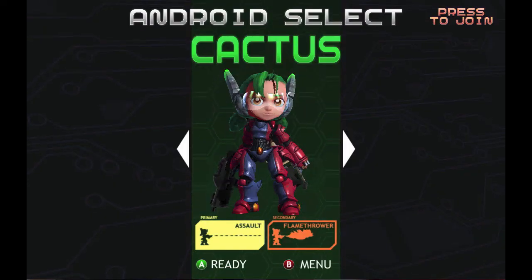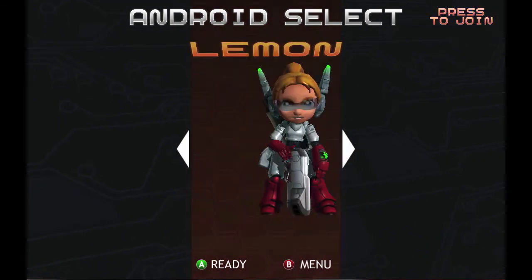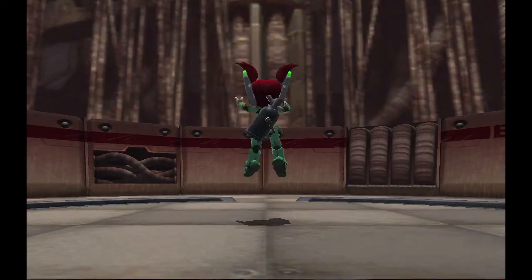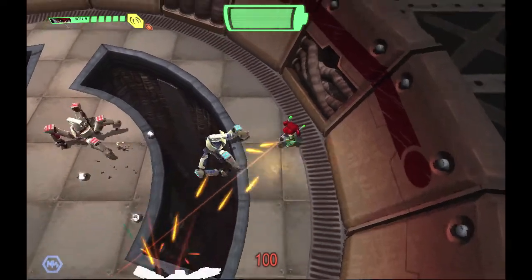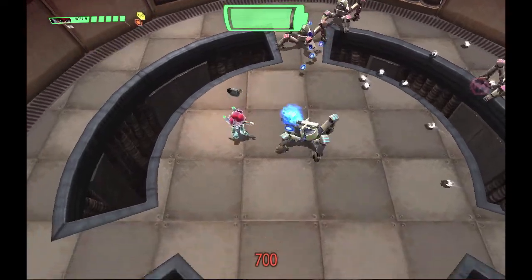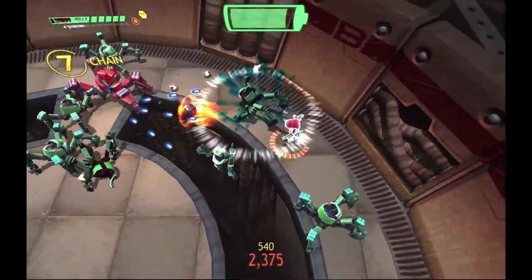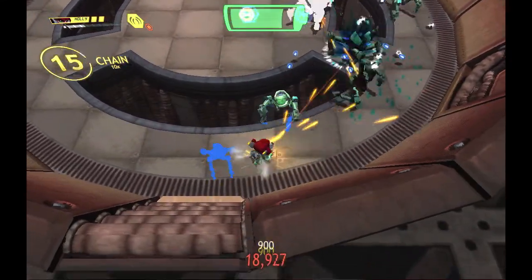Change of mind — let's pick a different android. We'll do Holly next. Holly is actually my least favorite of all the characters. She's pretty cool in her own right — she's got a homing kind of machine gun, very similar to Cactus's, but it homes in on enemies rather than going directly where you shoot. She's also got this kind of cannonball gun. Super good, but I'm not the biggest fan of it. It will take down the big guys in one hit, so maybe I don't give it enough credit.